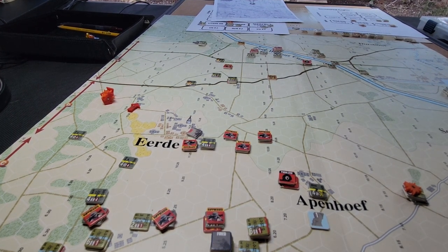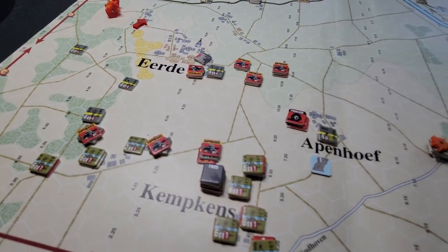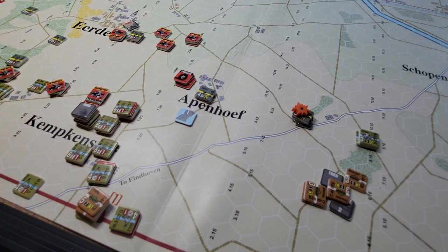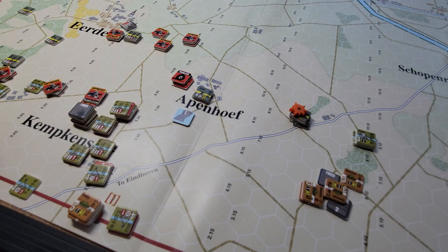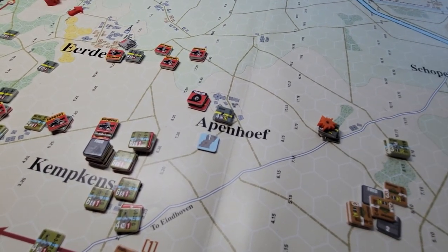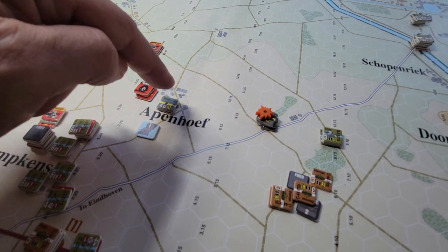Second battalion, as I mentioned, had this mission to run through here. With the die rolls for the game plan, the Lima and Kilo companies of the 327th Glider Battalion, along with the attached Royal Tank Regiment elements that dribble in over time, their mission was to conduct a counter-attack, so they were headed this way. We had a bit of a meeting engagement here — the Germans had a two-turn head start, set up in Kemkins and Hoof.